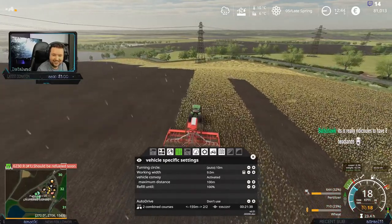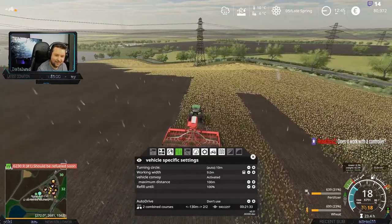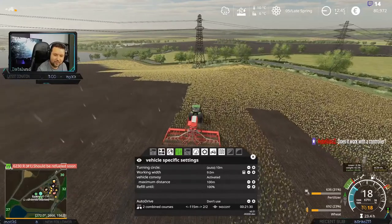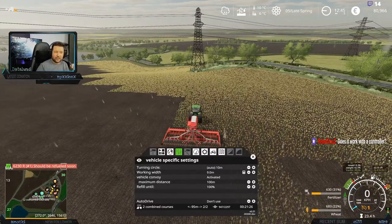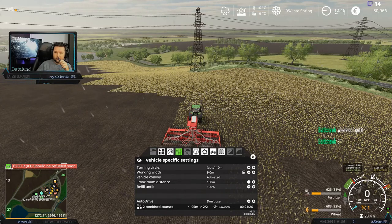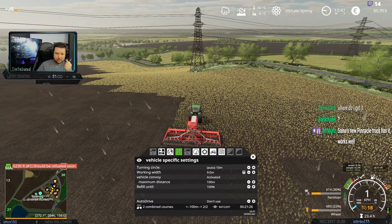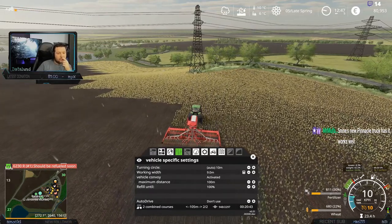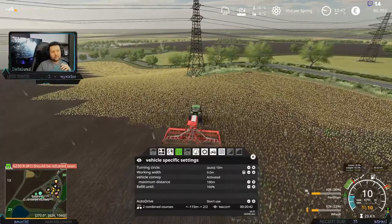It's really ridiculous to have 8 headlands, I know. Mufasa, that sounds amazing actually — so there's a script you just copy and paste into your mod folder? No, into the mods — so you have to edit the mods to make it work. The 590 new Pinnacle truck has it and it works well. It will make life a lot easier, there's no doubt about that.